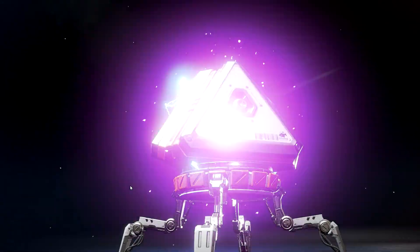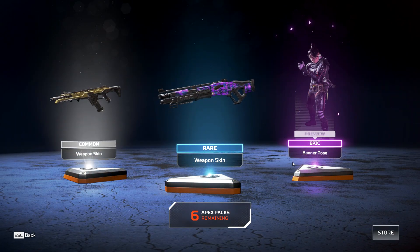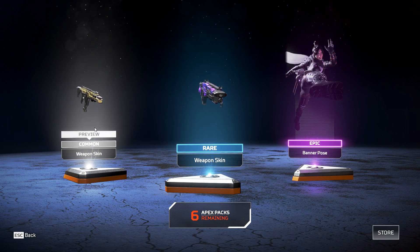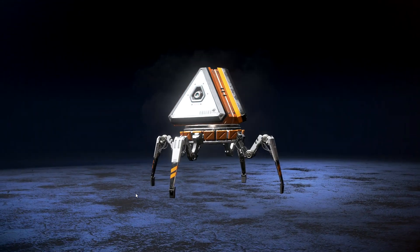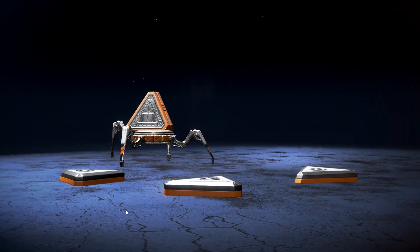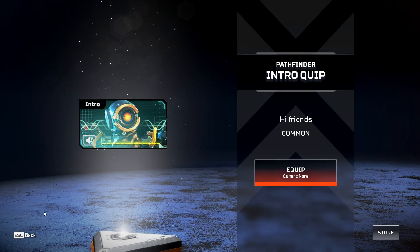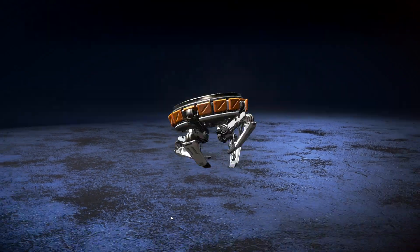And another Epic — a banner pose for Wraith. I think that's another Mastiff skin and an R301 skin again.